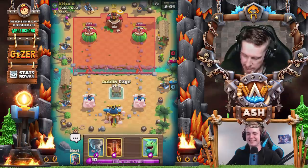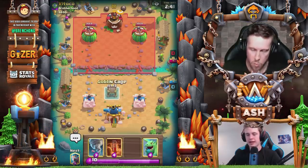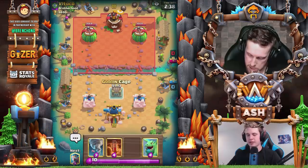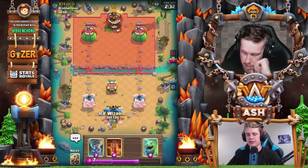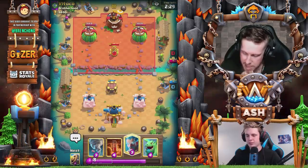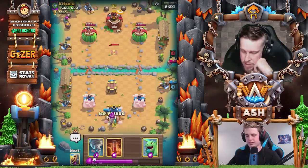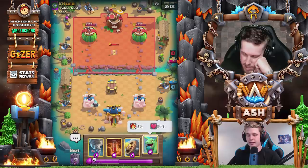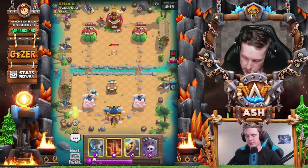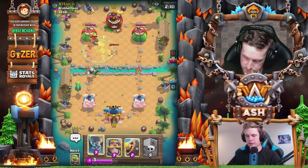Next match — I have goblin cage, tornado, poison, and baby dragon as a starting hand. Probably cage to start. I'd go with goblin cage in the middle — it's a pretty solid, passive play. It's going to pull hog riders from both sides of the map. He plays ice wizard in the back. Going against expo most likely. Against expo if you have poison you can definitely use it. Tesla should pop up soon.